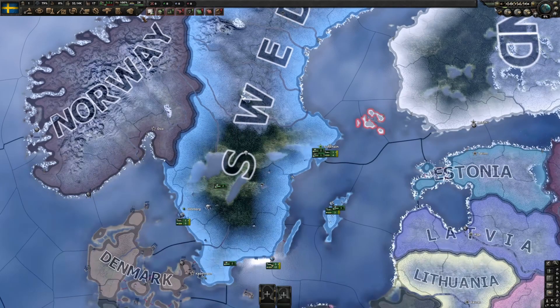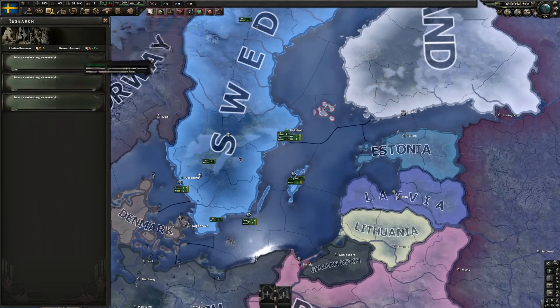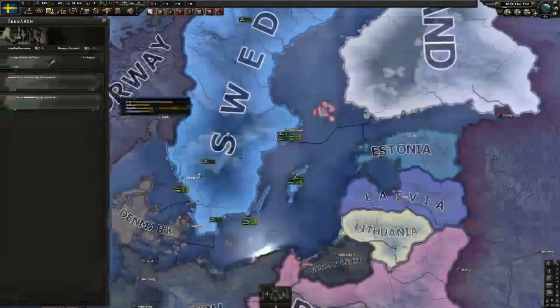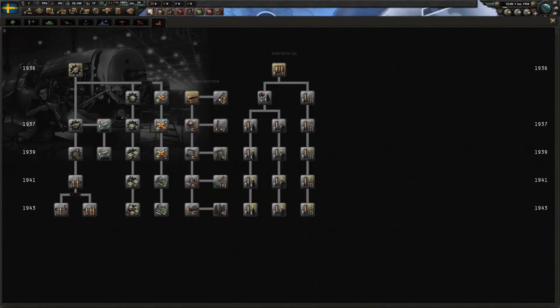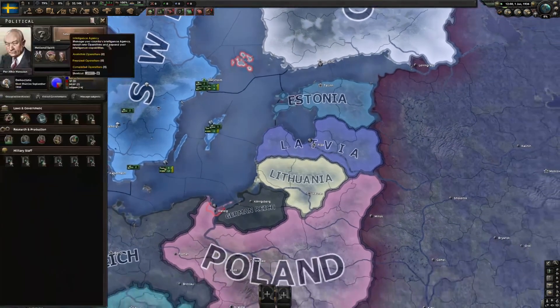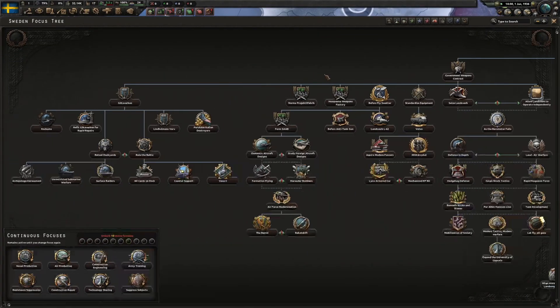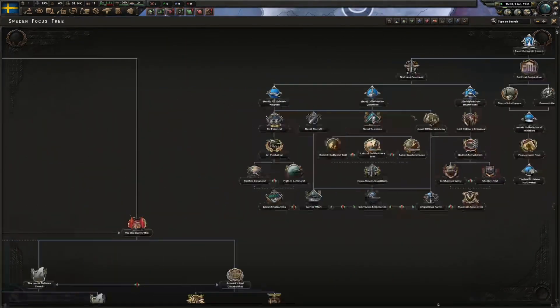Hello and welcome to Hearts of Iron 4: Arms Against Tyranny. I'm going to be playing through as Sweden, and the goal of this run is to really make Sweden an international arms dealer - to expand my industry as much as I possibly can by selling arms to anyone and everyone. As far as a greater strategic goal, I haven't played with this new Swedish focus tree yet in this new DLC, so I'm not too sure exactly what direction we're going to take.